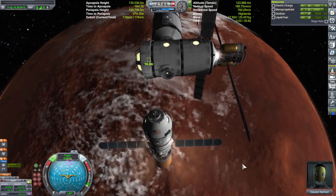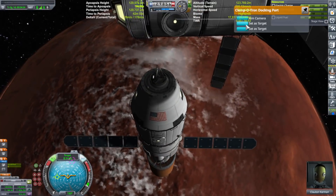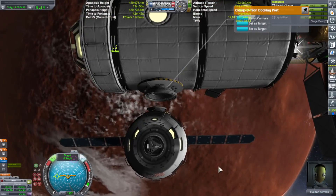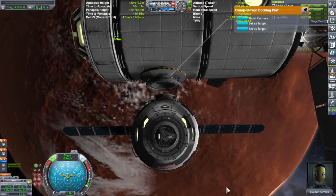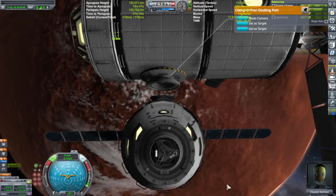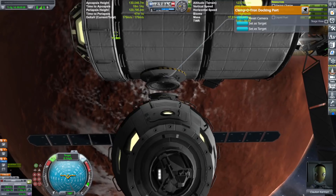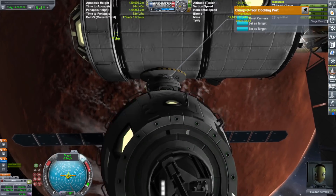Here's where the Kraken attacks. After rendezvousing with the station, I found out that the attraction force for the docking ports was way too high. Unfortunately, between the torque of the space station and the freighter, it ended up snapping both of the docking ports off. No explosions — they just popped off. A real pain in the ass.